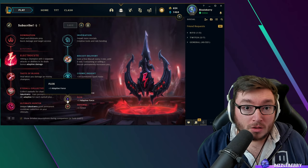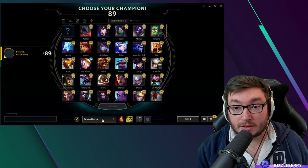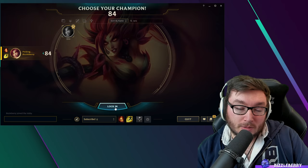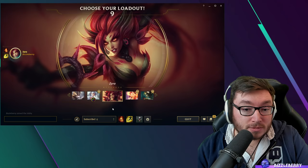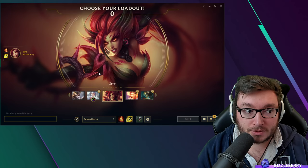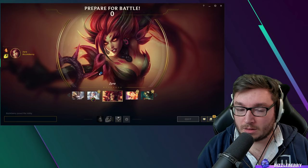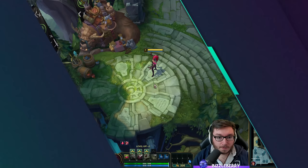We're going to go into the Practice Tool now and look at abilities first, then items. Depending on whether you've watched the abilities section of a previous Zyra guide, you may want to skip past, or stick around for a refresher. The buffs coming in the next patch for Zyra include increasing the slow on her plants and reducing her W cooldown, which is the Seed Spawning — nice quality-of-life buffs throughout the entire game.